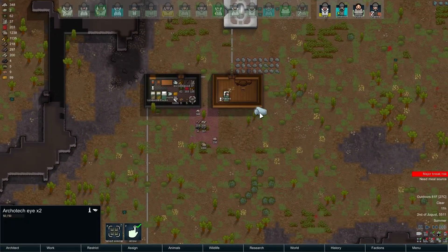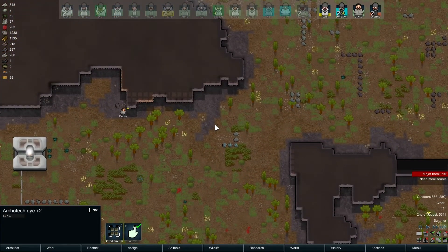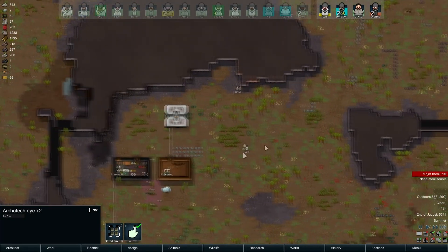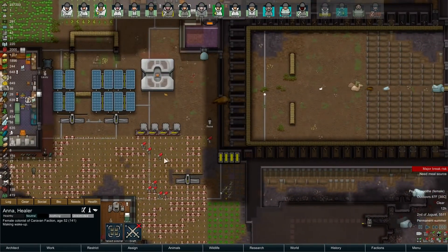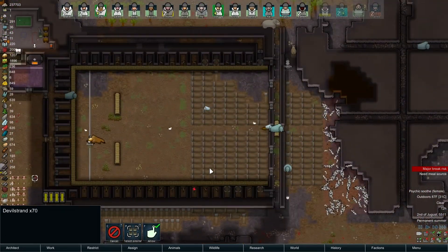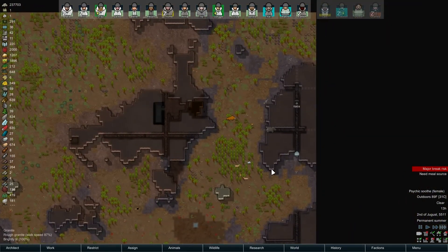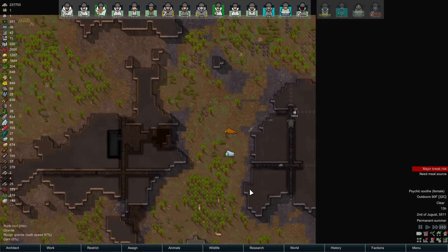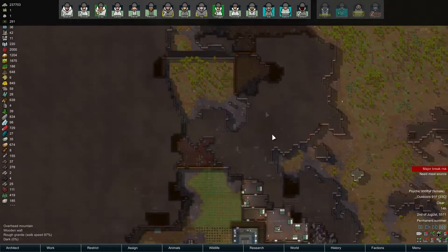We got two architect guys over here - I'm tempted just to install them for fun. Next we'll plan the kill box, that'll be fun. I just want to get a caravan going here. It's actually nice, I shouldn't complain - it's just not a lot happening. It's a really chill RimWorld day over here, a kind of rare one.